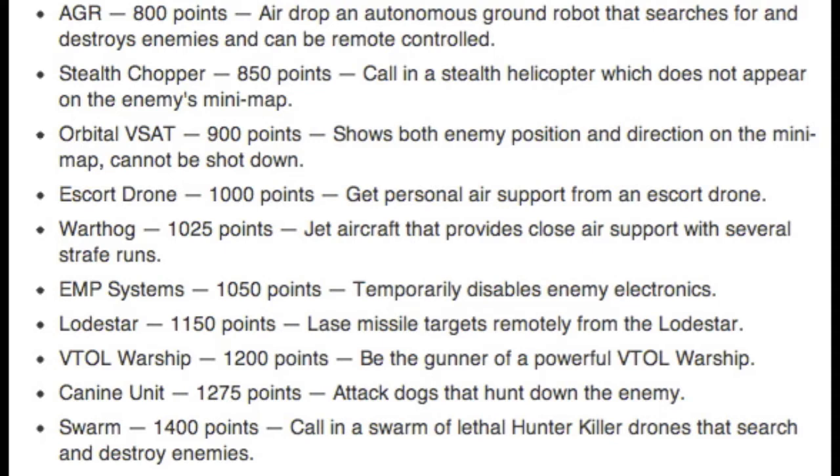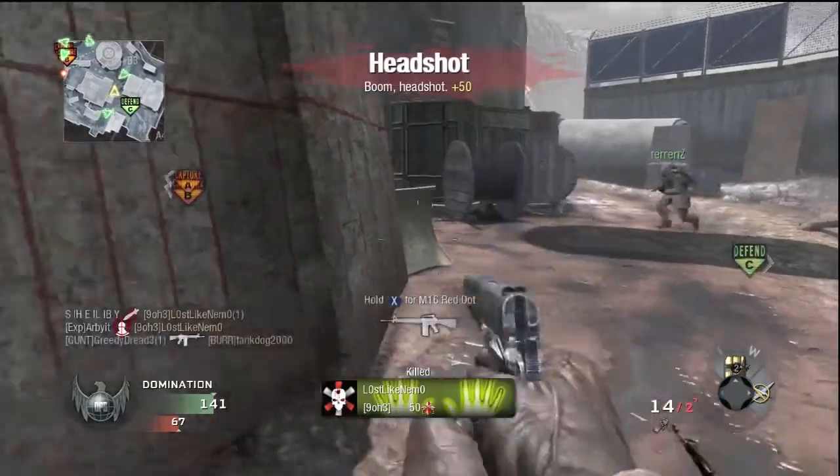Then we have the K9 Unit at 1,275 points — that's quite high, at least 12 kills in TDM. That's a lot of points for the dogs, but dogs are back. And then we have the Swarm — basically, if you saw the multiplayer trailer at the end, there was a bunch of hunter-killer drones that just kamikaze the enemy. That sounds really awesome. And that's all I have for you guys — that was a list of all the items in the Create-a-Class that the people who got to play the game early were able to jot down for their respective companies and post to the internet.